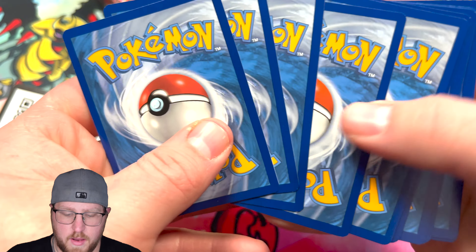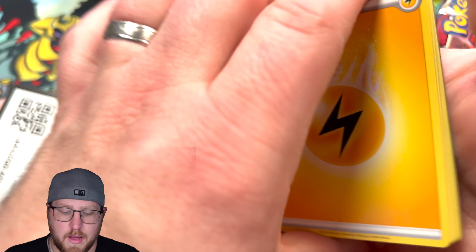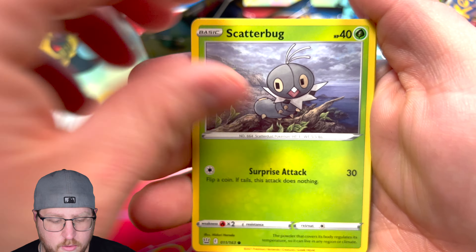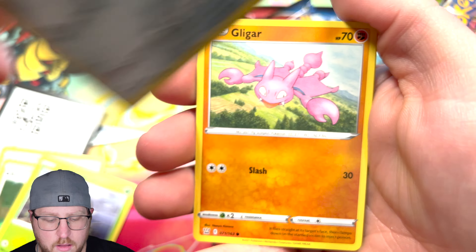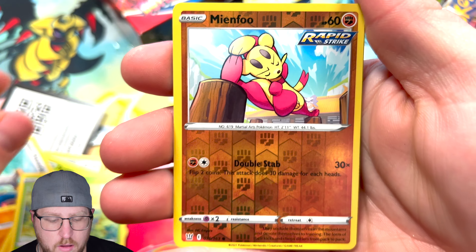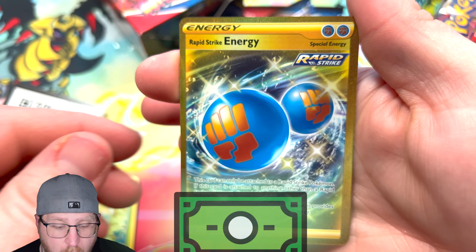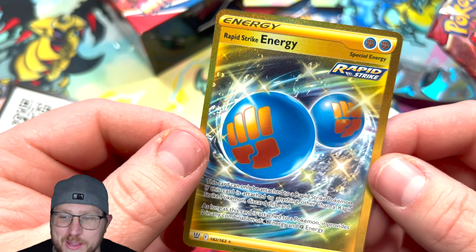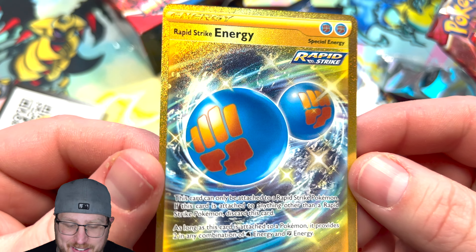Maybe we get a double hit out of this box to make up for the last box. Lightning energy, a very cool looking Morpeko, Cheryl, Scatterbug, Yanmega, I like Buzzwole — very cool — Bellsprout, Mimikyu, and a Rapid Strike gold energy! Very nice — just when I said I wanted to pull some gold, we finally get it!